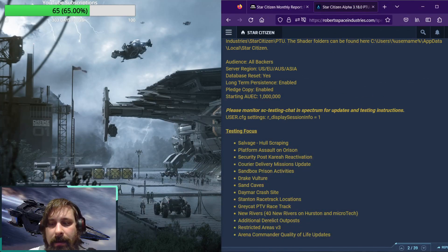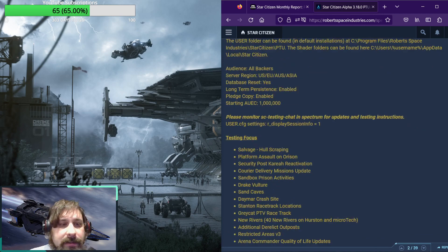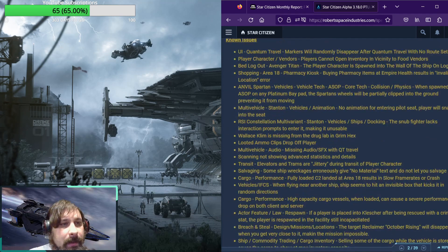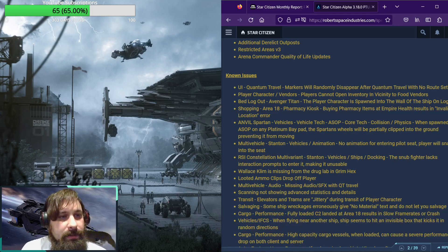All right, so the patch came out at 12 p.m. today, Pacific Standard Time, and let us take a look at the known issues. UI quantum travel: markers will randomly disappear after quantum travel with no route set.